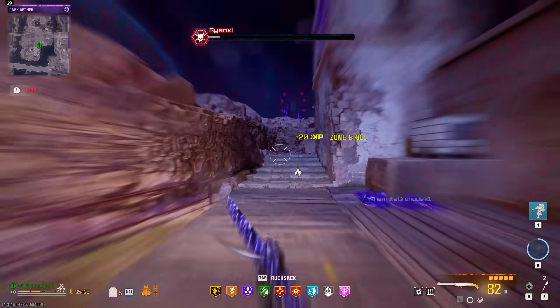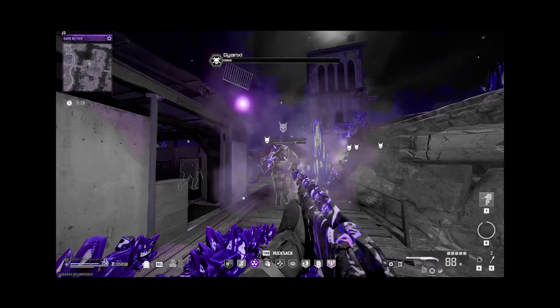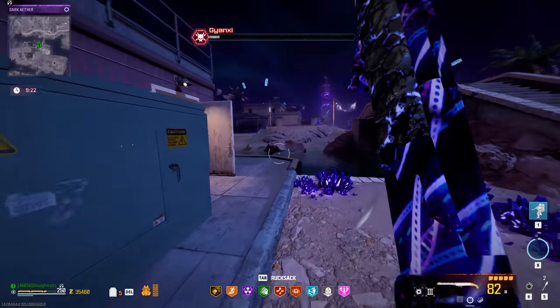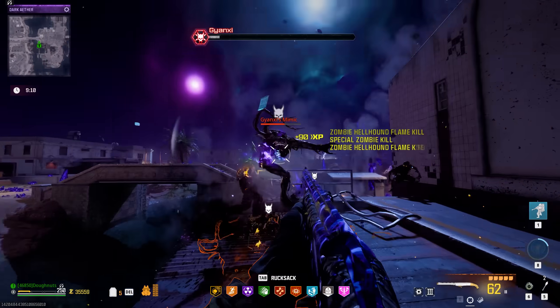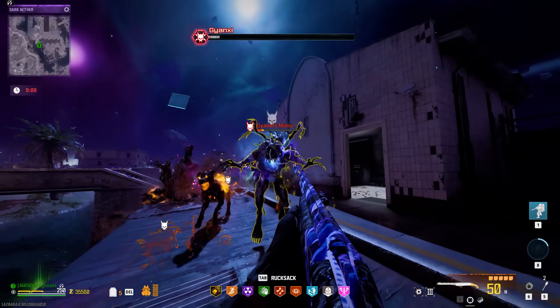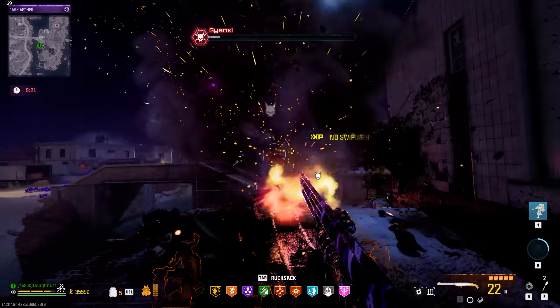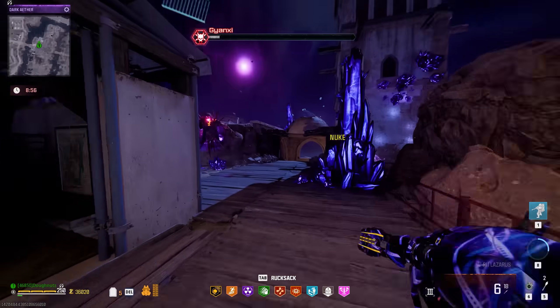So close quarters — it feels like a real zombies map. There's a max ammo. There's one — oh, he's got a nuke! Come on, donuts, let's go! Nuke, nuke, nuke, nuke. Nice. We're going to need some more ammo — okay, let's head back and get some. Don't heal off of me! He's so close to being dead.